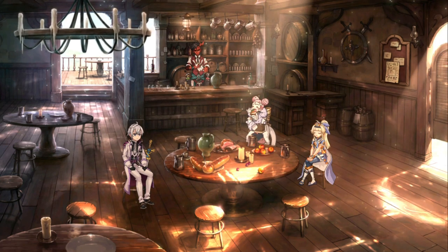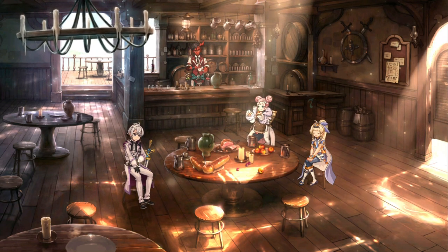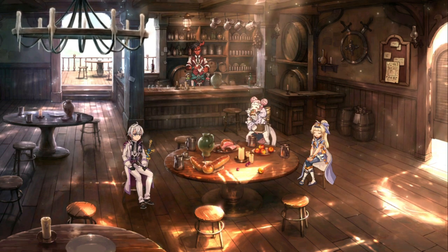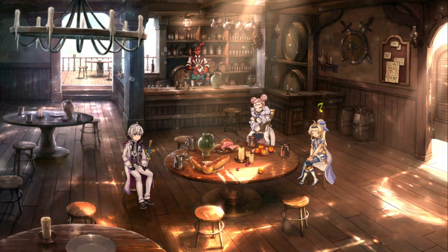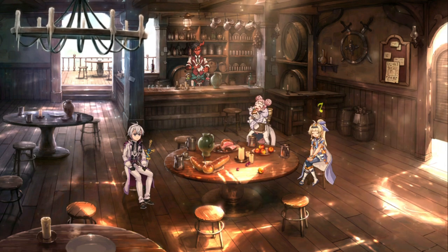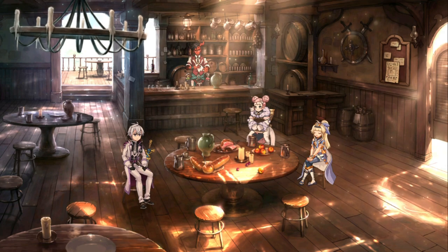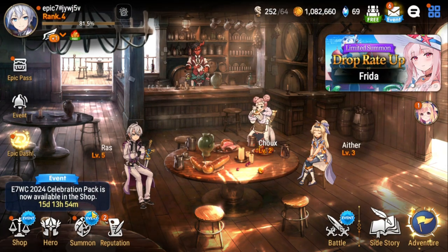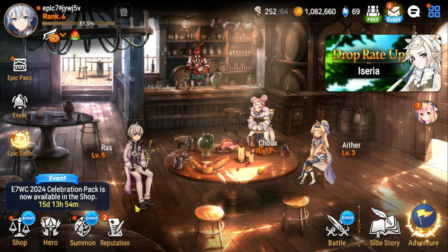Welcome to Epic Seven! This is a new player guide for the sixth anniversary, since a lot of new players are coming into the game. Throughout the game you're going to be making pit stops — places where you stop to do specific things. One of your first pit stops is at 1-4, where the game will make you summon. You'll just get whatever unit you get.